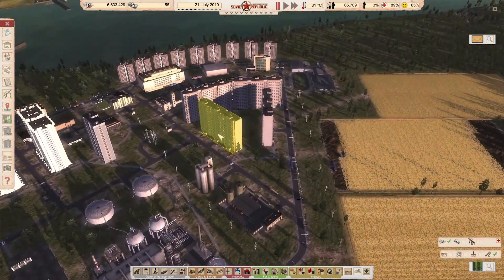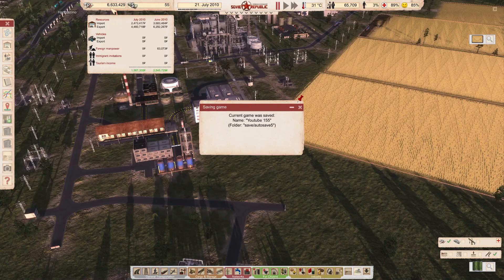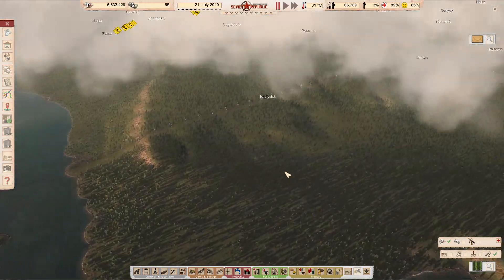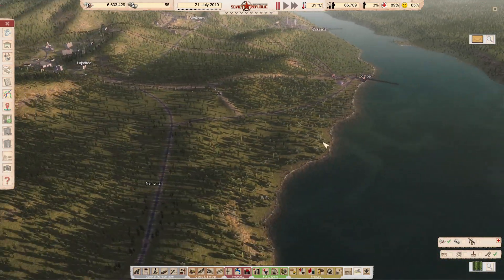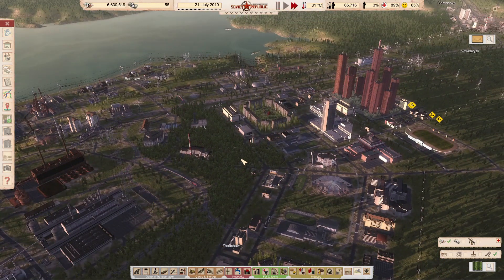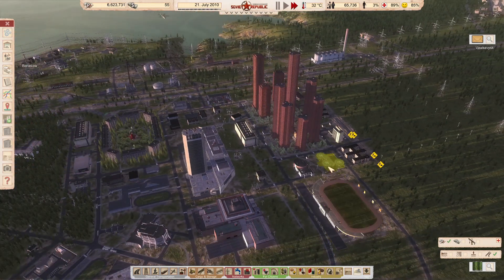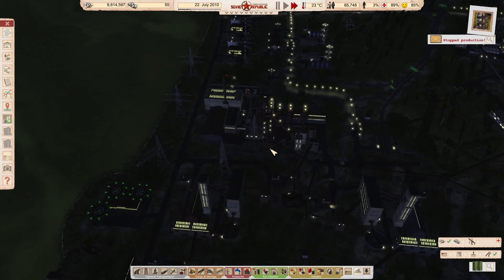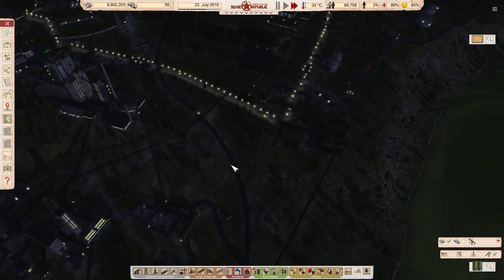We set up these apartment buildings to build — they're obviously built now. I ran the game forward a bit, we're now up to 6.6 million rubles, which is good. We kind of almost ran out of money; I had to force some stuff to export. We're doing okay now. Off-screen I ran things forward a little bit, got some money back. I actually set up the helicopter to transport workers from that point to over here, to hopefully get more consistent workers into the steel mill, because that is an important piece of infrastructure that we need running.